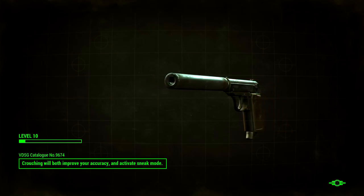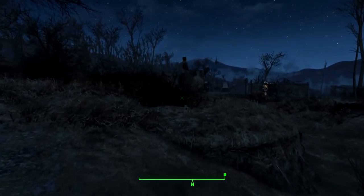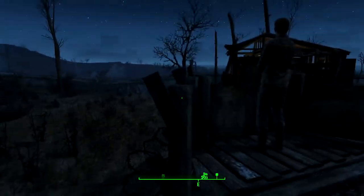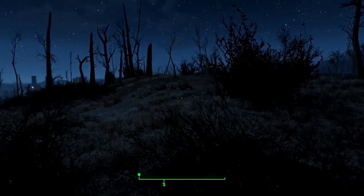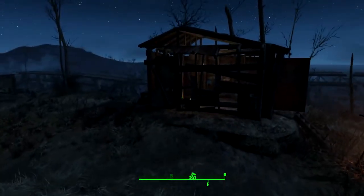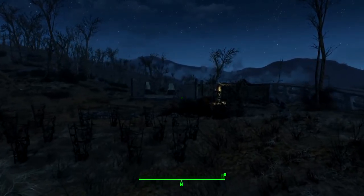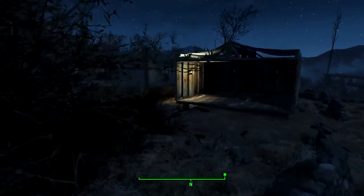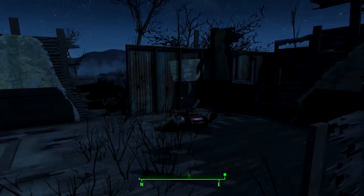I didn't do any of the Minutemen stuff here, but I did stumble across that place just in my travels. So how's this place going? You guys remember this — I set this up. Look at that watchtower — you can see the whole area. You don't have any walls or anything and it's just you two in this one hut, but you know you guys are keeping on keeping on. I built you this building down here and gave you a light bulb. Welcome to the Minutemen — we have light bulbs.